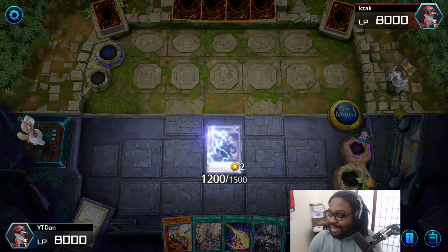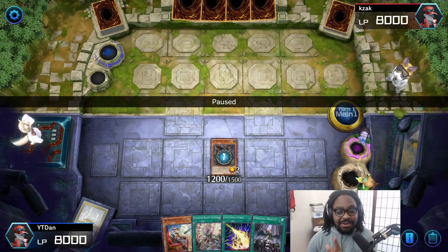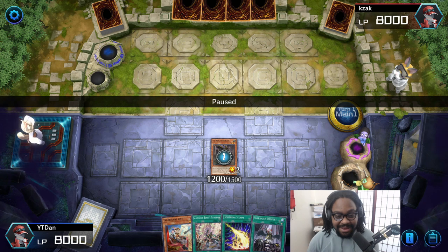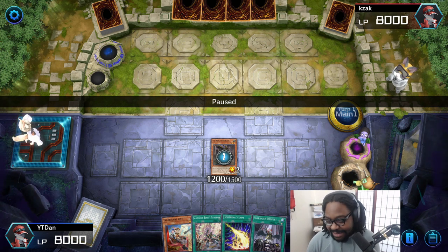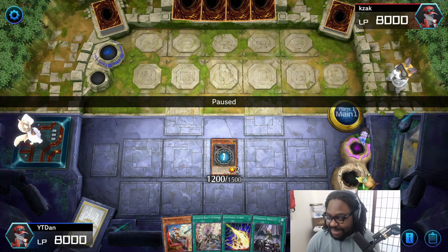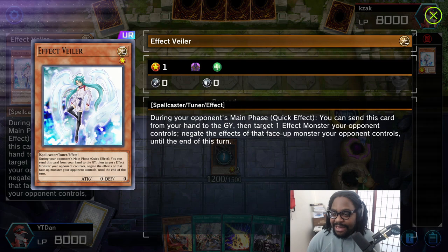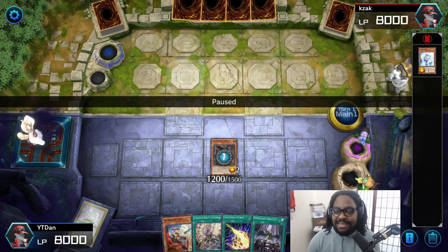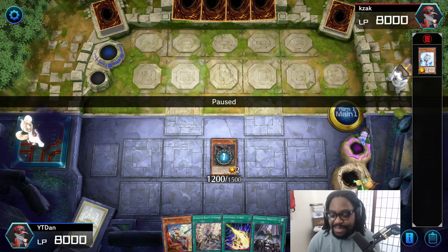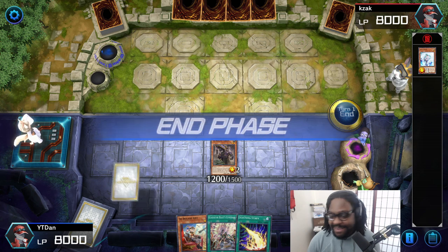So my boy, let's get in there. I'm playing my Gladiator Beast deck — y'all know the build. If you don't know the build, check me out in some of the older videos and streams that are linked here or at the end of this video. We're gonna start this match off pretty early. We have Effect Veiler getting that negate going, and this guy has pretty much everything — we even go through Max C. So you're gonna really see some good gameplay here.